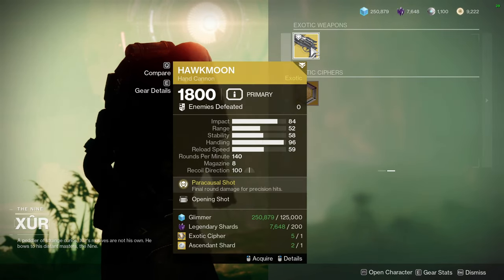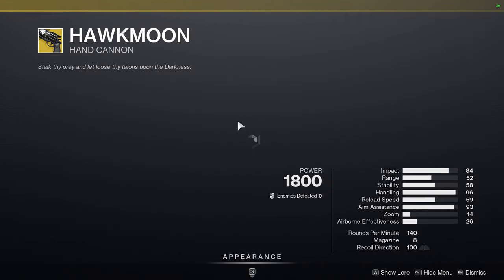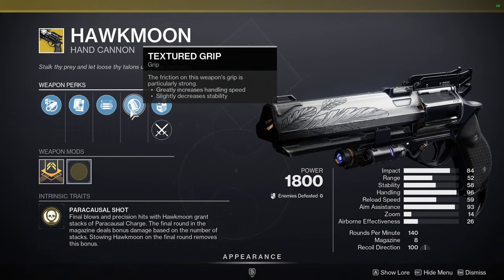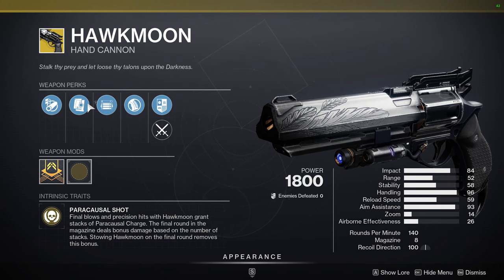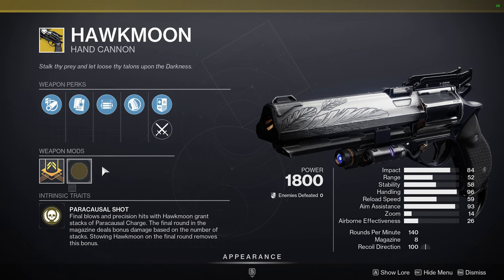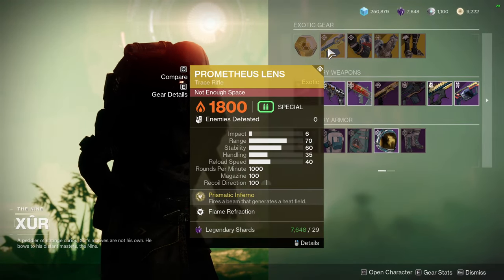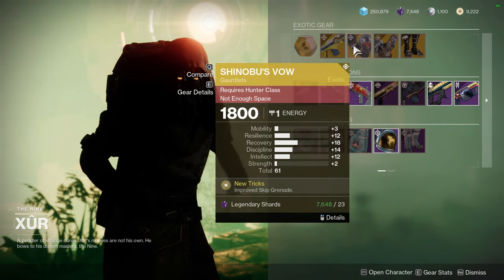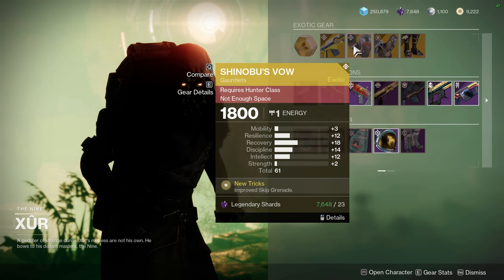For Xur's exotics: Hawkmoon with Opening Shot — not bad at all. I like Hawkmoon a lot; Opening Shot greatly increases handling speed and slightly decreases stability, which I don't really care about on Hawkmoon, so I'd definitely pick this one up. The other exotics are Promethium Splicer's Limbs and Shinobu's Vow with decent stats — not the best but decent.